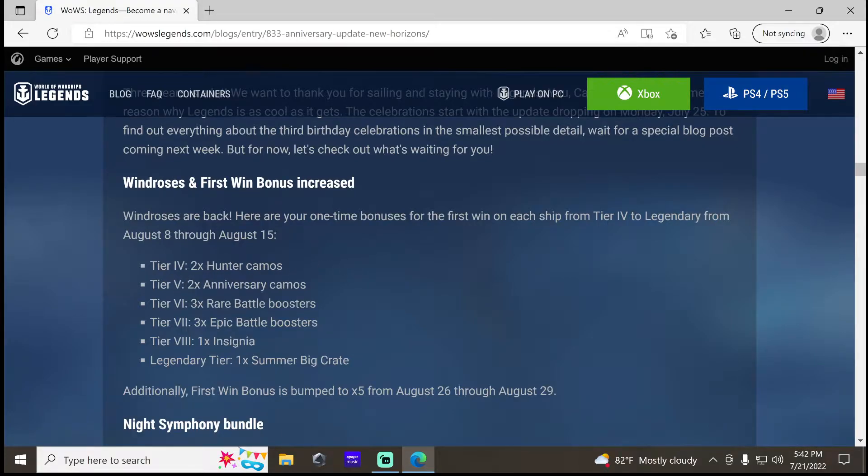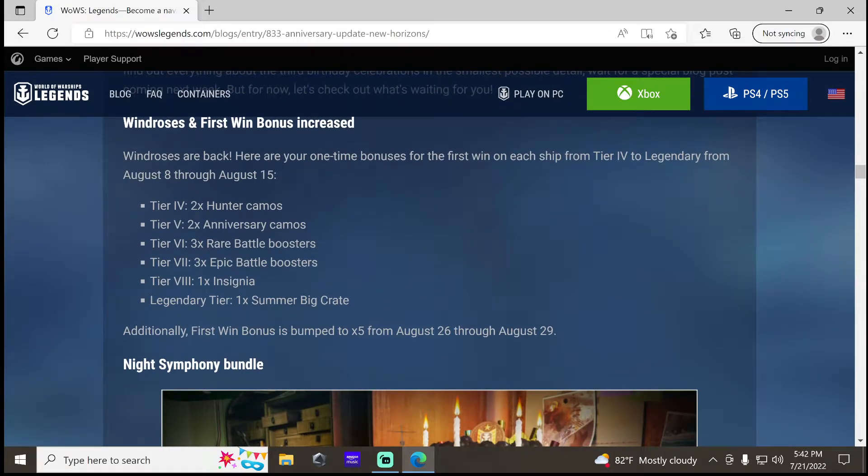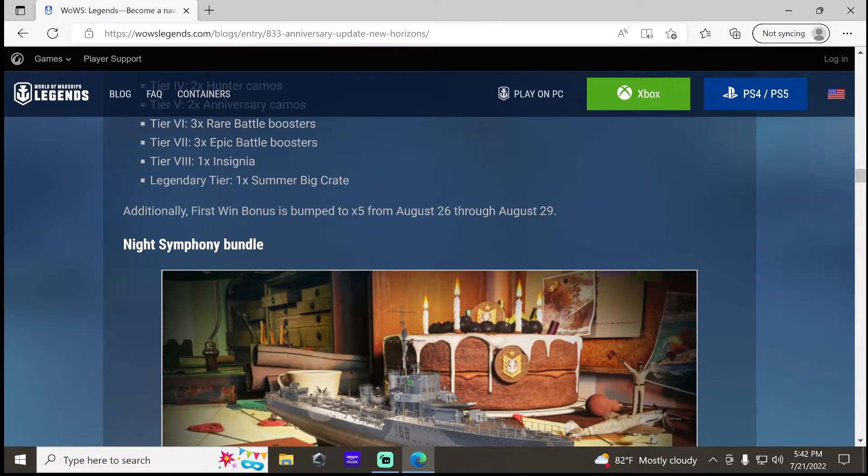Below tier — tier 4 and 5, you can get some camos, two camos per boat. Tier 6 gets three rare battle boosters, tier 7 gets three epic battle boosters. Tier 8 will be one insignia, so in theory I should be able to get like five, which is pretty good. Legendary tier will be one summer big crate. The first win bonus will be five times from August 26th to the 29th — I assume that'll be a weekend.